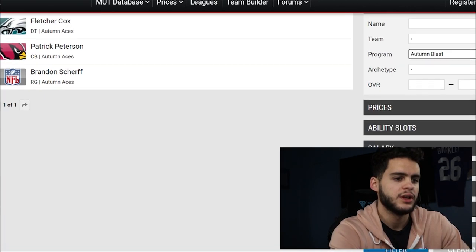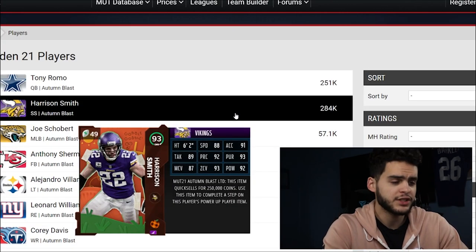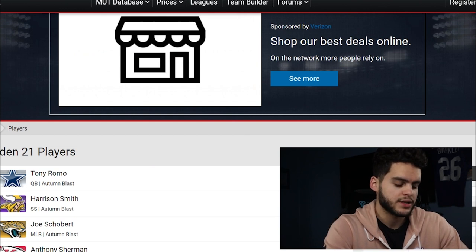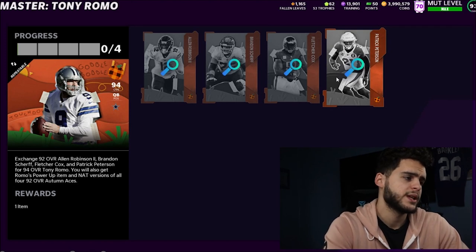So it's going to cost you 450K. Coming back here, it is going to cost you approximately — let's see — to get Romo, we're looking at around 251K. So it costs 450K to do the set, but you get back approximately 230K after reduction when you sell Romo. So you're going to lose around 220K net on the set.